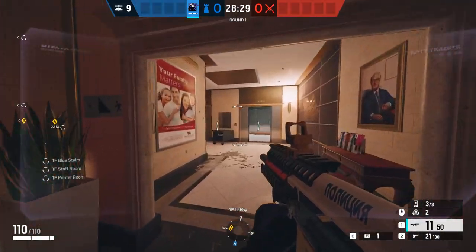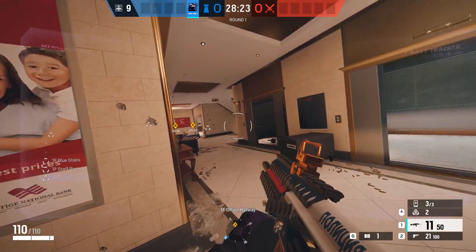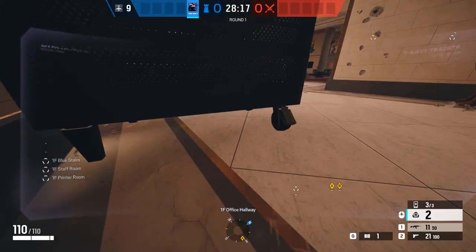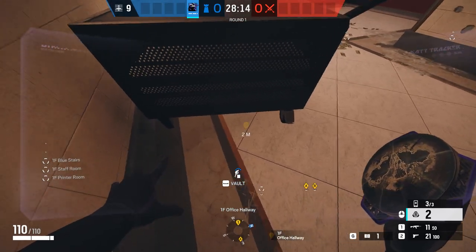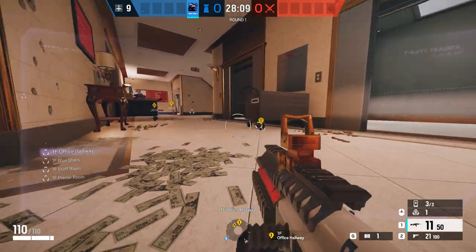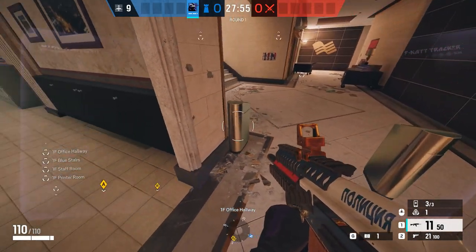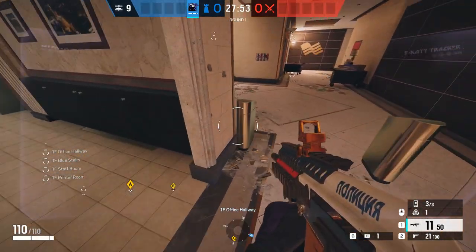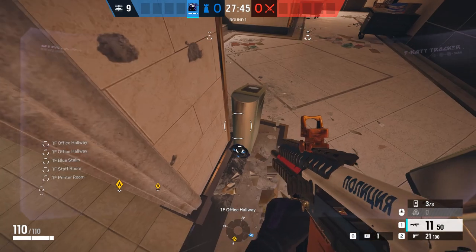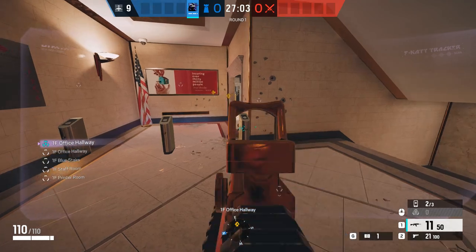Coming from the lobby side — this is the attacker's perspective. They're going to come through this way with a very long angle over here, or they could potentially come up the stairs. I love to try and hide one just down here — stick it here, it's a great spot because they really won't be able to see it at all unless they have droned it. With the last one, I like to come up a little bit further and stick it on the back side of these metal detectors, throwing them in that corner or on the back side of this little pillar.